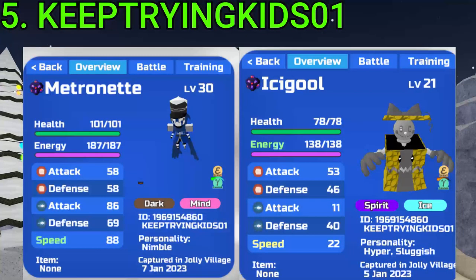5 goes to Keep Trying Kids. They got two rare finds: a Gamma Metro and a Gamma Yellow Icicle — Hyper Sluggish, which is not bad. Nice RNG — especially that Icicle. It's very good.